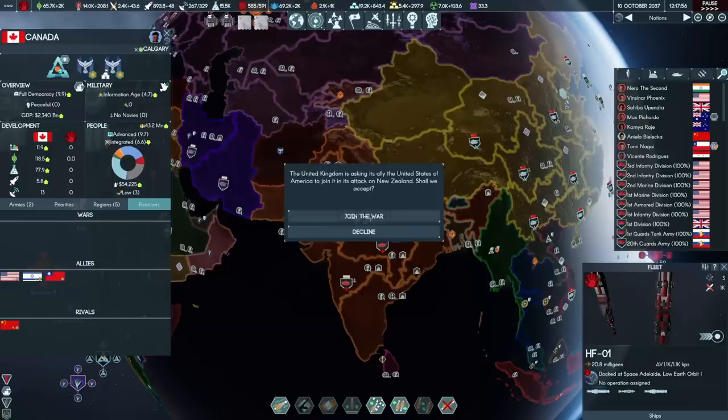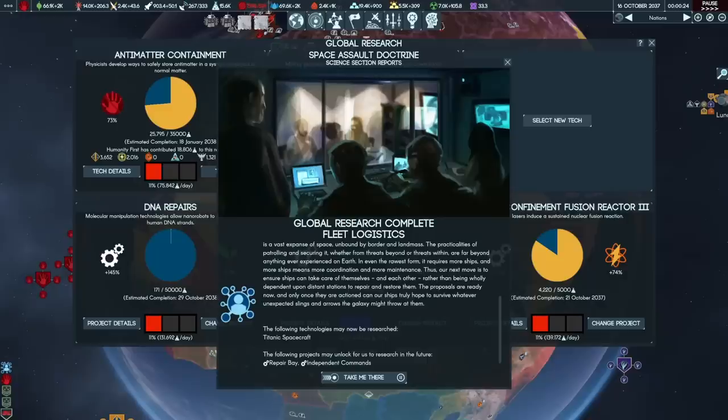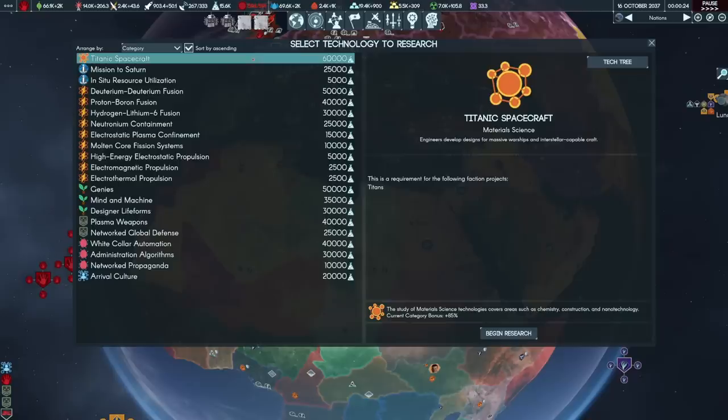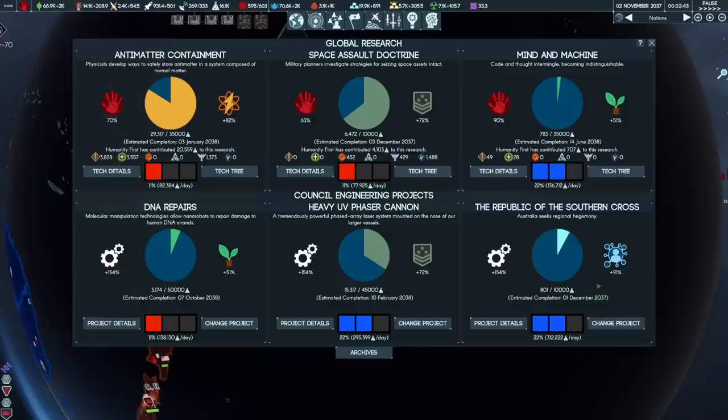I've seen a lot of comments suggesting that Canada should go to the United States rather than to Britain. I kind of want to preserve its information age military and its two armies by uniting it with the UK, but bringing it into the US makes neat borders and will give the US even more population and economics to work with. Fleet logistics just came in — I'm hoping this will unlock a technology which lets us hide our MC just a little bit longer, just until December, because that's when the last of my defense stations come online. Also very promising — we could potentially go for Titanic spacecraft and get ourselves some Titans.